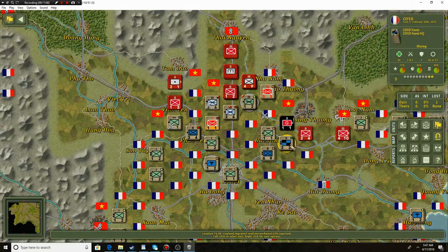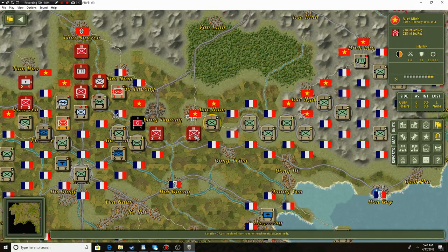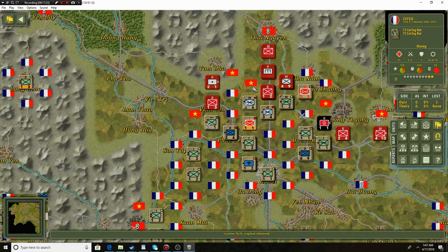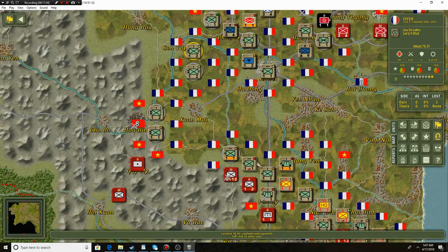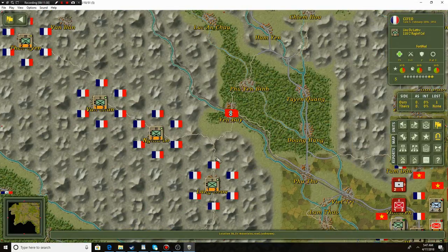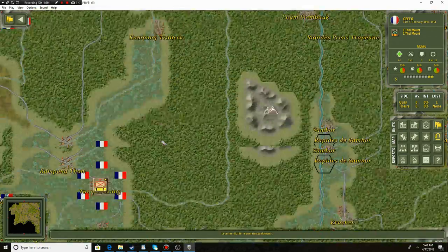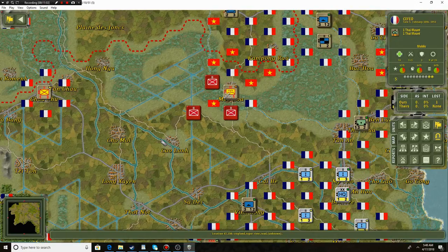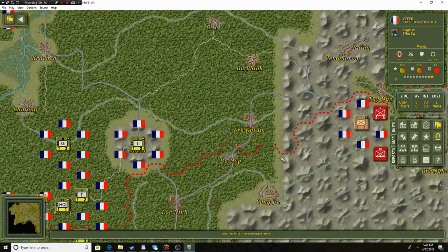We're also going to go ahead and hit these straggler units — I don't like stragglers. Unfortunately our fuel is in trouble, and we've already attacked once this turn so I don't think our guys are too into attacking right now. We might have to wait until the enemy does their turn. Let's move into Huabing — if we can't move in with this unit, we'll get probably one of the French armored units to move in. It's a shame these militia units can't move out of their towns, otherwise we could take places like Yenbei and really cut down the Viet Minh presence. I think we've done everything we can — we will end the turn right here.